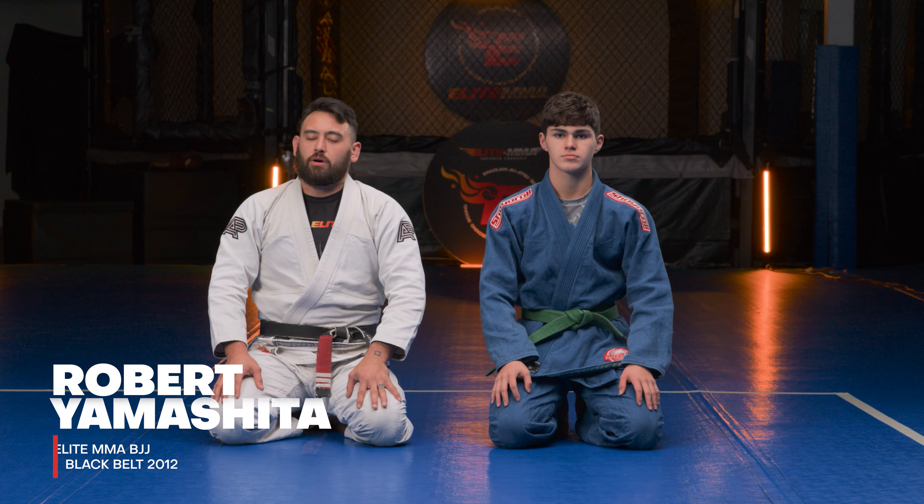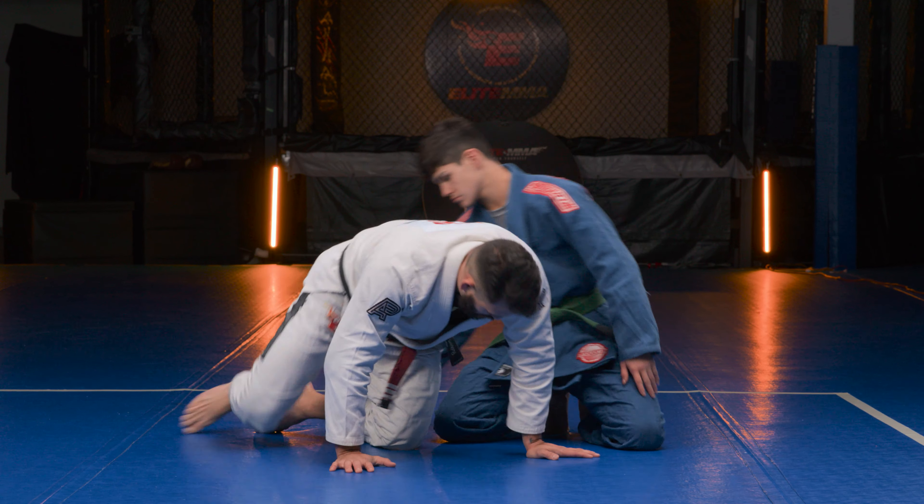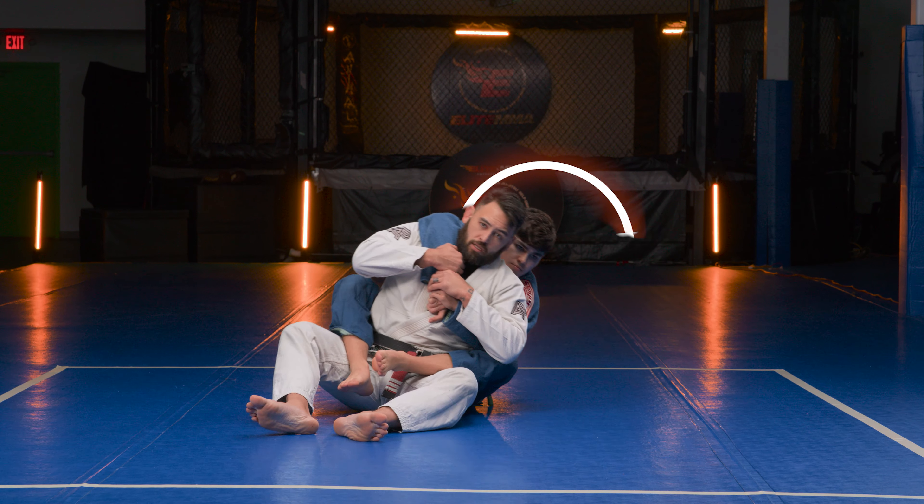We're going to be going over a weak side hip bridge escape. Brendan is going to be on my back, both hooks in, over hook, under hook. I'm forcing my way to the weak side.